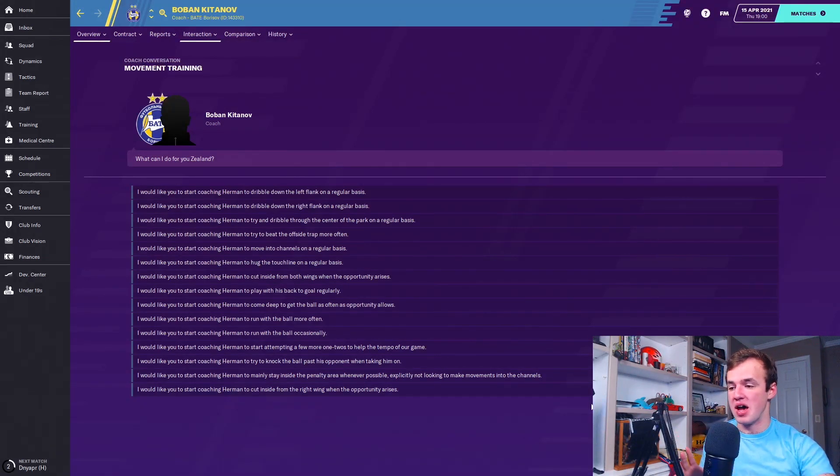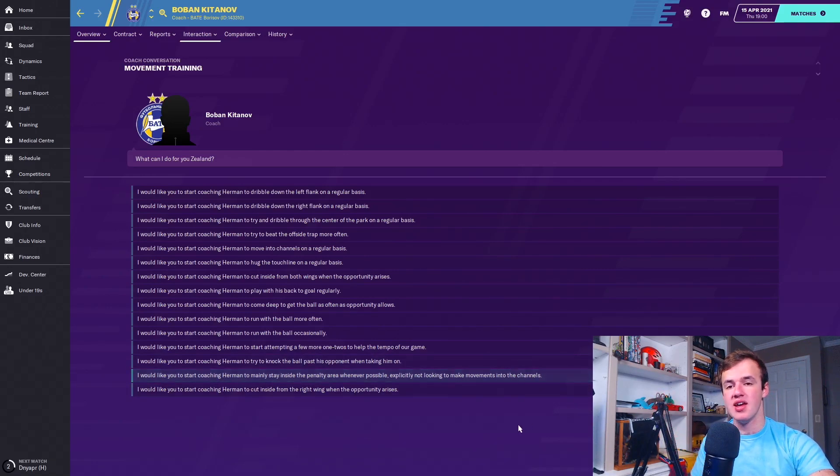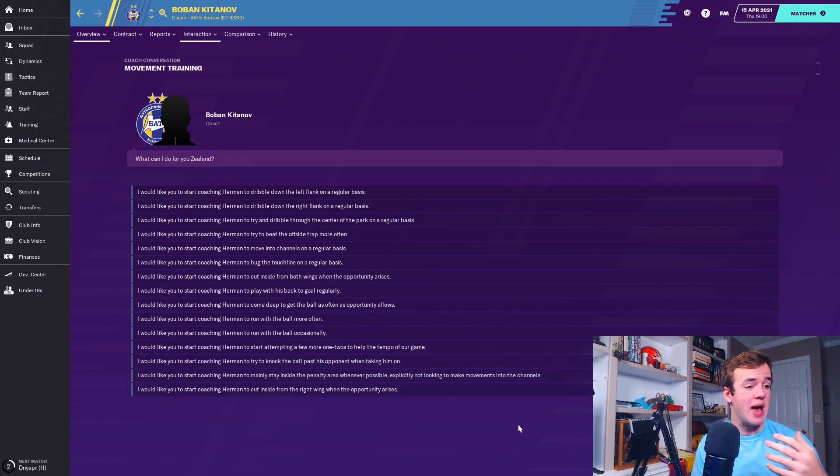Then there's what I'll call the fox-in-the-box player trait: 'stay inside the penalty area.' Once they have the opportunity to go inside the penalty area, that's what they're going to do and they're going to stay there. You need a good physical presence — strength and balance — probably a good aerial presence via jumping reach. If you're playing a more technical game and want that person always available as a target, you also want first touch, finishing, and technique for goal scoring, and heading to be able to finish if you're going for the real static target man type of fox.